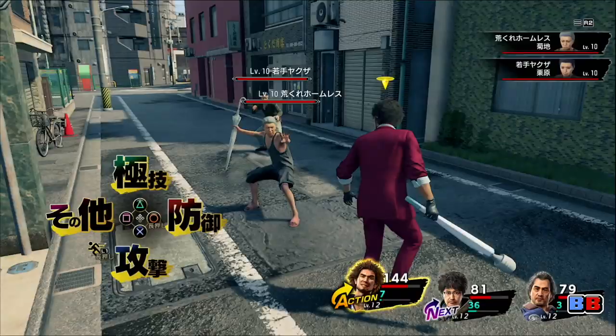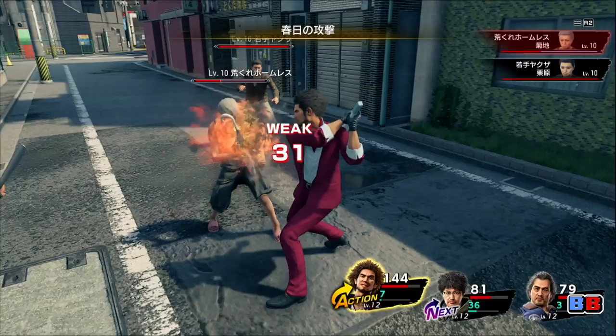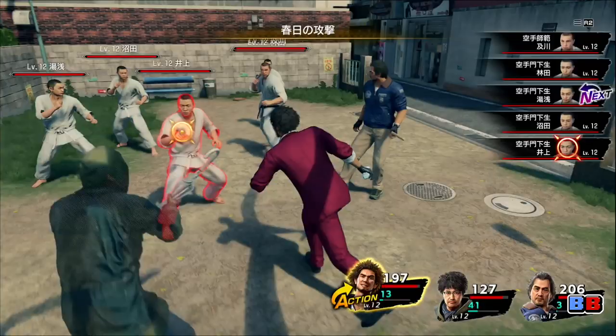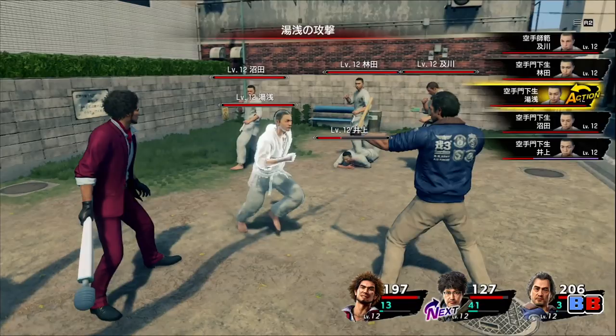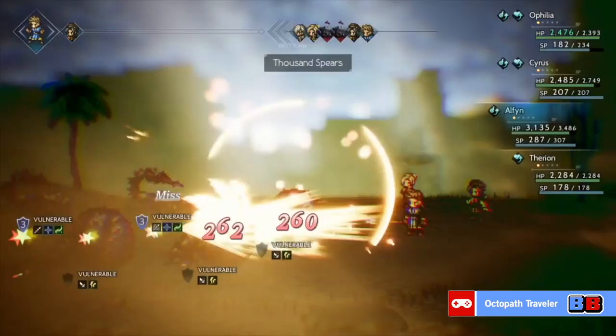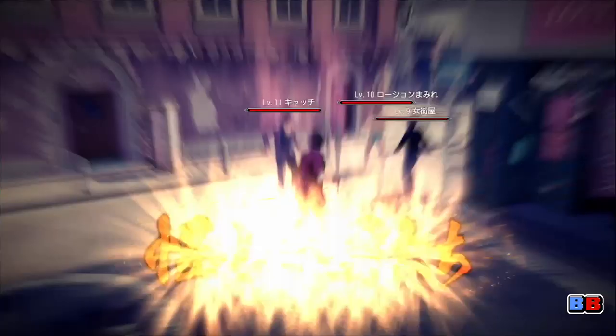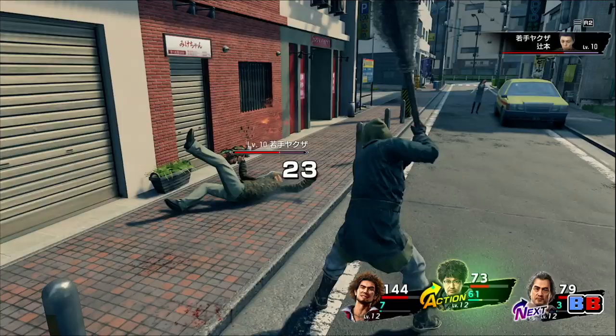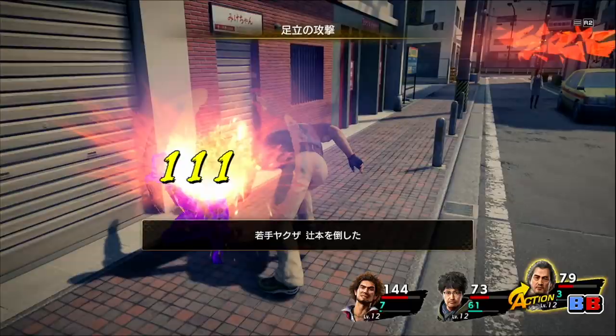Much like many turn-based RPGs of recent memory, Like a Dragon's combat utilizes an input-based system, with a button dedicated to a specific command. However, that's where the similarities to other RPGs end. All of the characters involved in battle will constantly walk around the battlefield, changing their position ever so slightly. This comes into play when you try and attack enemies that are behind others on the field. In most turn-based RPGs, hitting an enemy in the back row is trivial, as no enemy will ever stop you from attacking them. In Like a Dragon, your characters need to run up to their target, and if there are any enemies that stand between them and their target, they will be attacked by all of these enemies, effectively losing their turn. This is a huge deal in turn-based RPGs, and this added dimension in combat really shakes things up a bit.